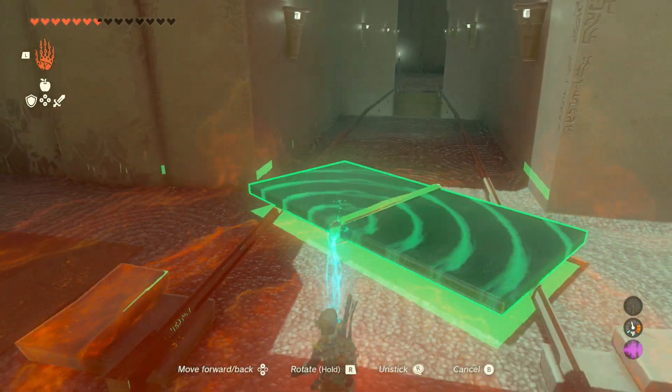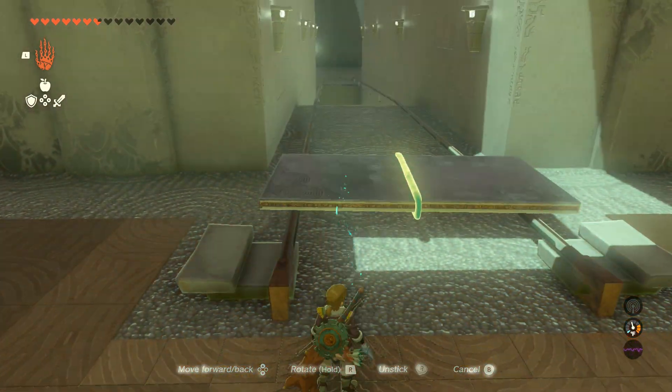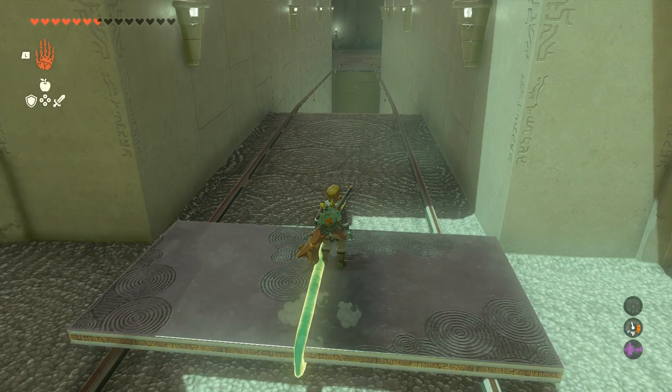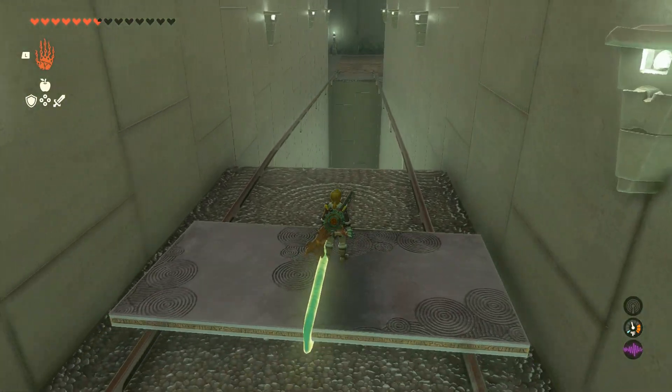I actually got a game over in this shrine, if you could believe it. I could not figure this out for a super long time. But once you have that more or less straight, you can just ride it down. The rail here is sloped — it may not really look like it, but it is.